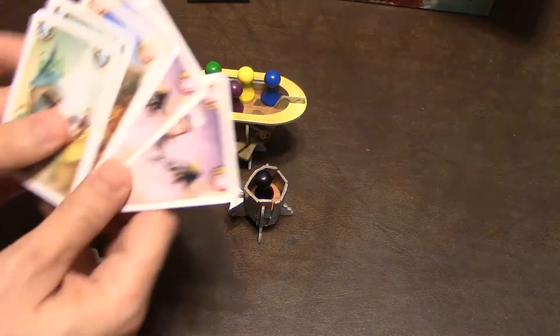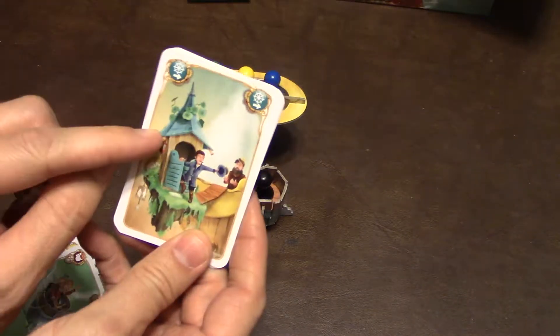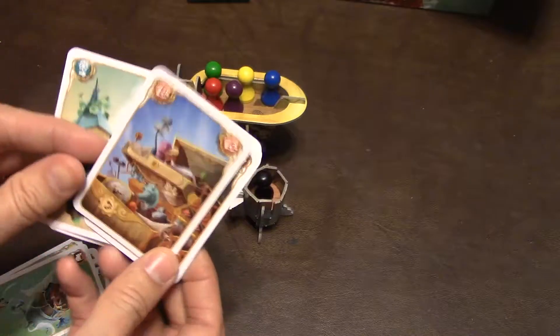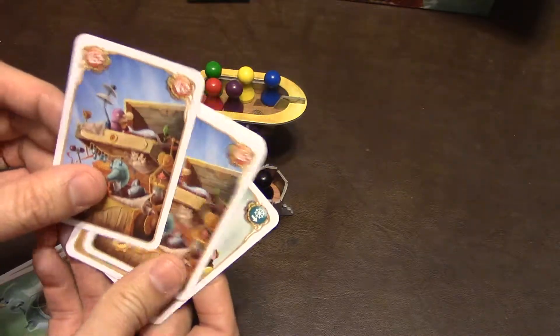They have just six more cards they add to this expansion. The first one lets you, as the captain, choose someone else to be the captain — you play this and someone else becomes the captain. This one lets you discard all the cards in your hand and redraw new cards.